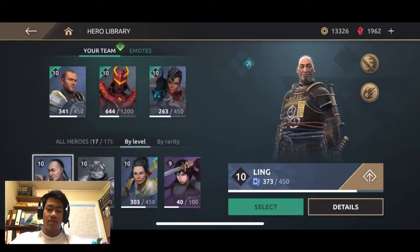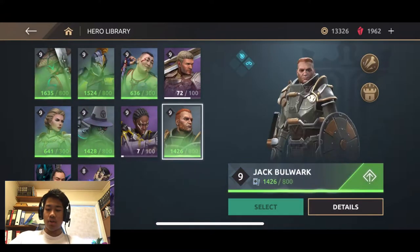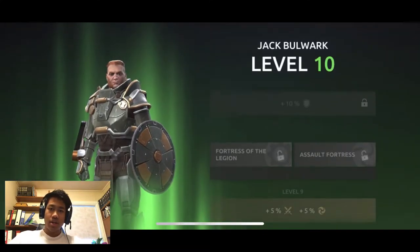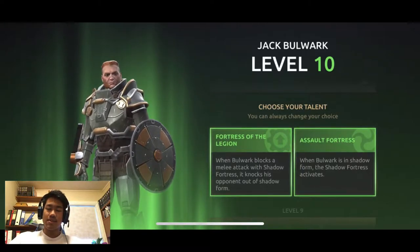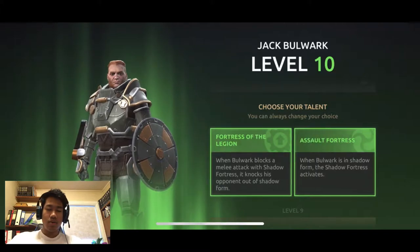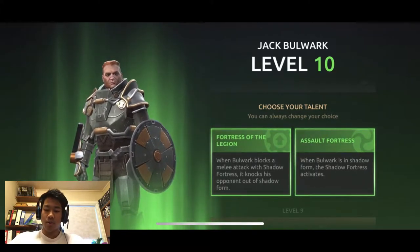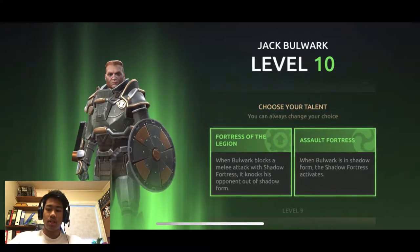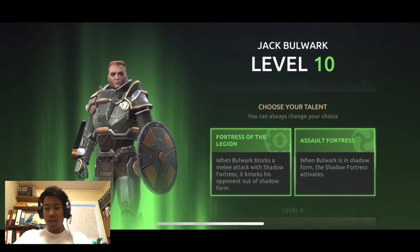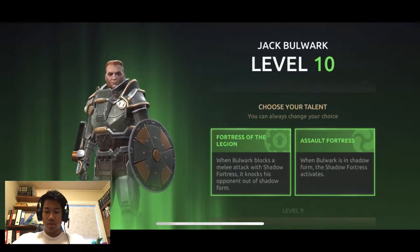For today's character at level 10, as you might have seen in the thumbnail, we're upgrading our dude Jack Bulwark. It's my own opinion - everybody is fun to play as when you actually know what you can do with the character, all the tricks and techniques. For the level 10 Jack Bulwark, we're going to be choosing between Fortress of the Legion or Assault Fortress.